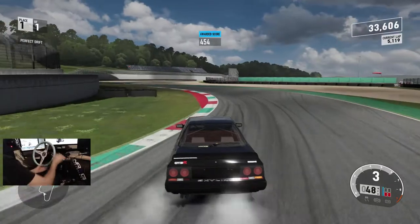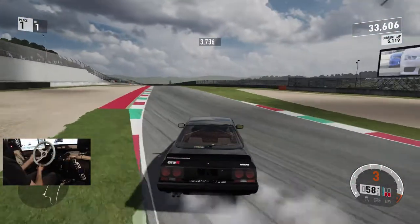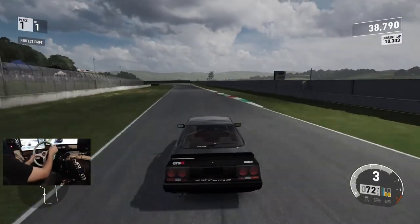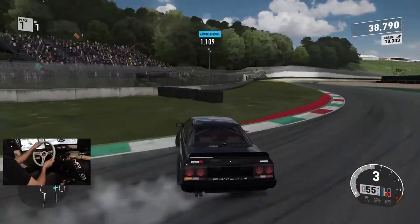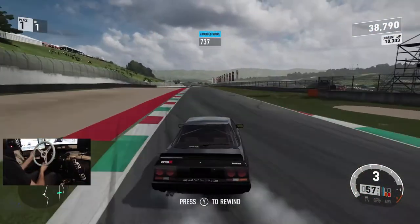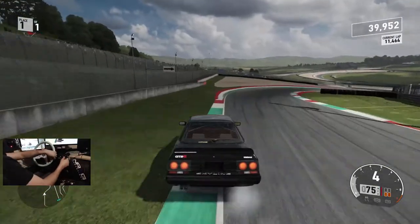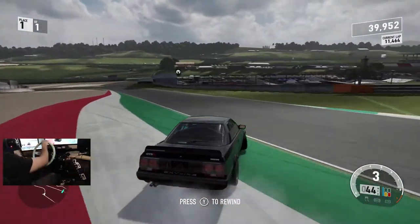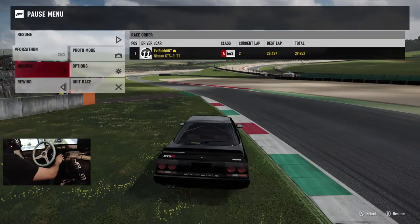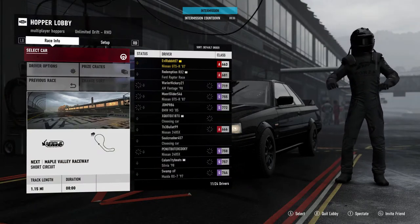This thing is just getting sideways. I think we may have to take this into an online lobby. It might get outclassed since this is a lower-powered car, but it is fun to drift lower-powered street style cars for sure. So we're gonna try and send this to a public hopper and see where we can place in the pack. We did find a hopper — it's going to be Maple Valley Short in the rain.